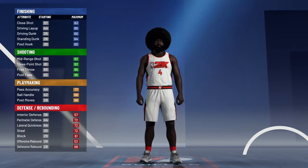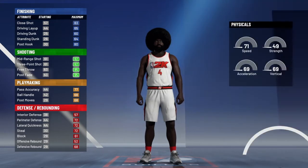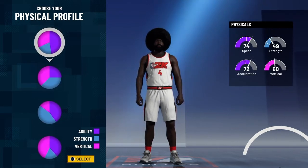This build is so far, but I'm telling you, as y'all seen in the intro, it does everything in the game. The first thing — all green pie chart. I chose this one because it got the highest speed. You got 74 speed.